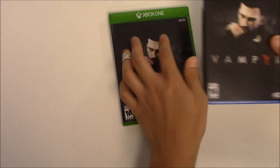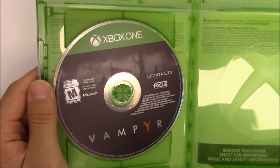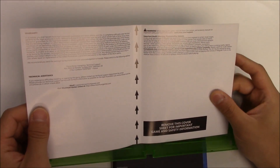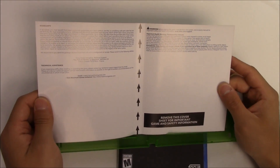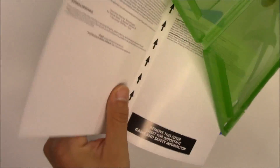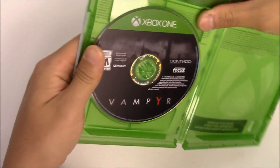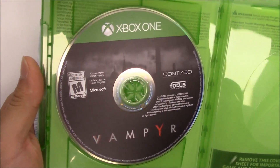Alright, now let's move on to the Xbox One copy. Pop it open, nothing on the right-hand side, game disc on the left, and something behind the front cover art. What's behind the front cover art? We got warranty, technical assistance, and warning information. Alright, let's slide that back in and get a quick zoom-in of the Xbox One copy game disc.